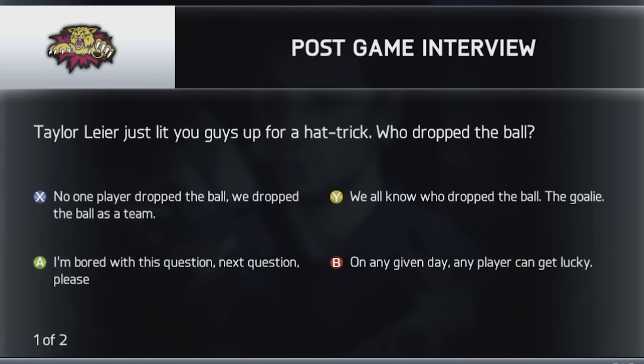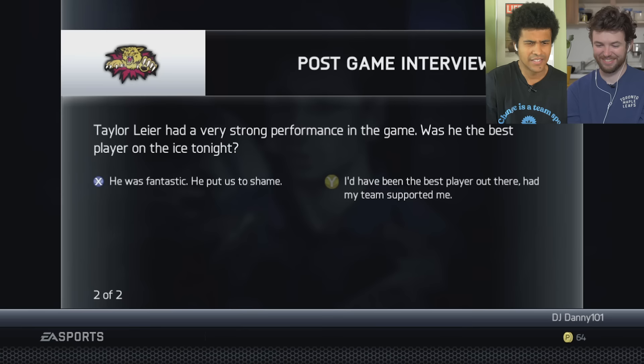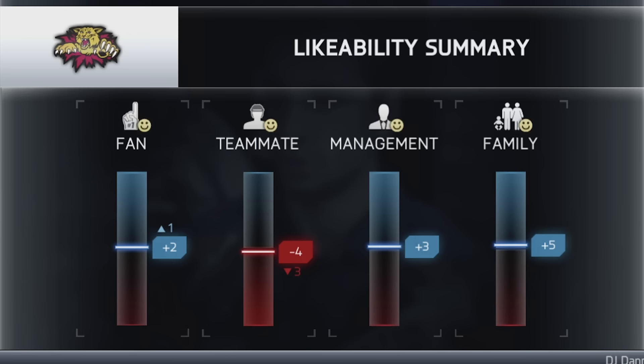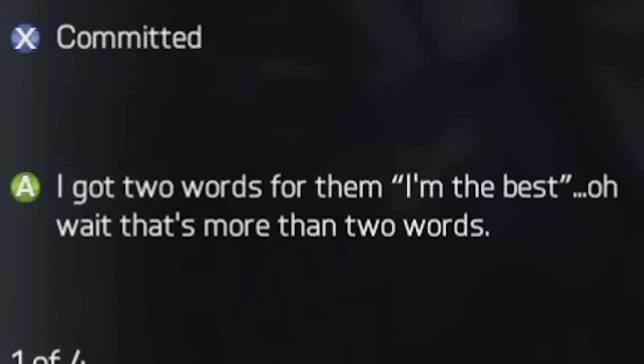I have one shot on net and it led to a goal, and one hit and it led to the guy's helmet flying off. Honestly, get me into the NHL. It's our first post-game interview — Taylor Lyre just lit you guys up for a hat trick, who dropped the ball? Are we here to talk about Taylor or Dylan Bartley? You know who you're talking to, right? You got D-Barts standing right in front of you. For fans who haven't seen you play before, describe your qualities in one word. I'm the best. We're just dumb confident.